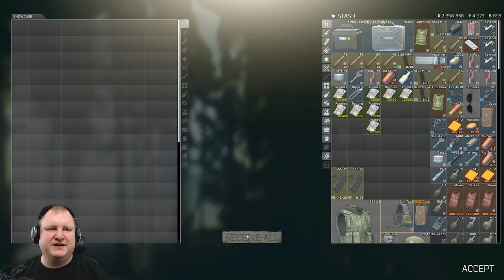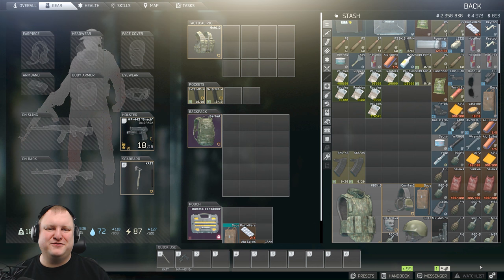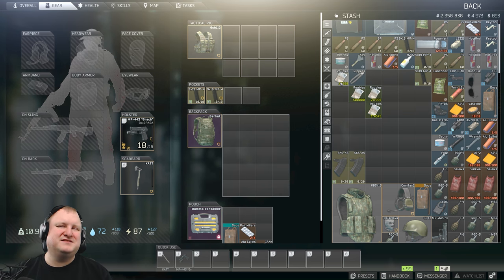There is some money coming in — from 1.4 to almost 2.4 million after selling some of the stuff, just from the flea market. Very important: you need to know the values of items, both vendor prices and flea market prices. Sometimes the flea market prices are extremely much higher than vendor prices.